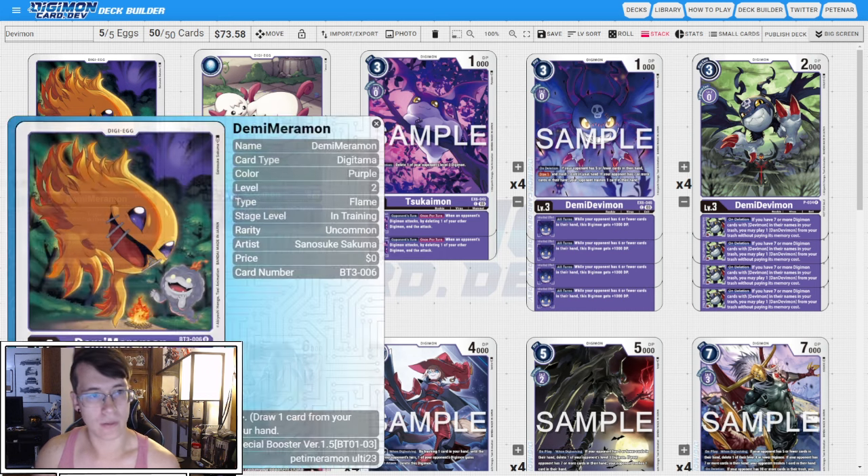Starting with our eggs, we have four copies of the BT3 Demi Merimon. On deletion we're going to trigger draw one then trash one card in your hand. We are going to lose some stacks and we are going to be swinging in for some chip damage. I like this egg just to cycle our cards.